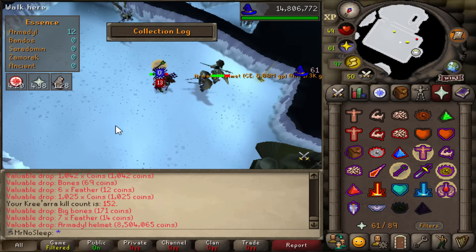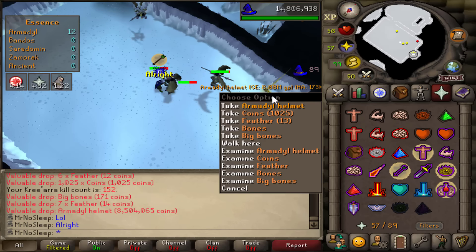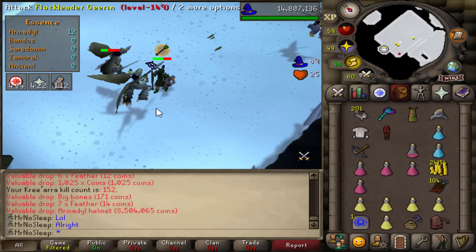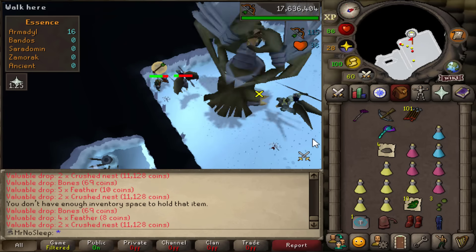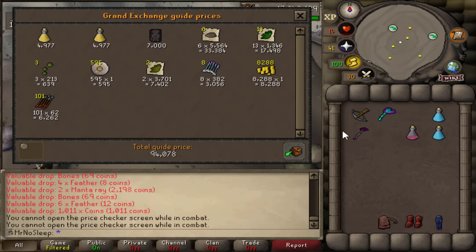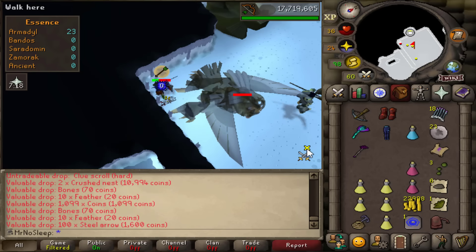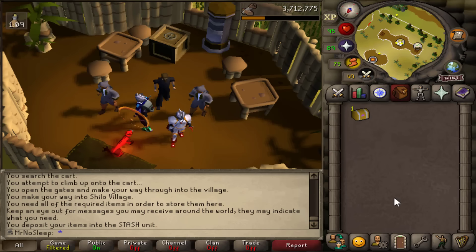At 152 kill count: the Armadyl helmet! I wouldn't say I was disappointed - I need this helmet for a master clue and it's the best in slot range helm for now. You always want the big ticket items, but I'll take it. Very happy to break the dry streak. It takes so much effort every trip, so getting this drop was a great feeling. Tons of trips since with no luck, but we're thriving.